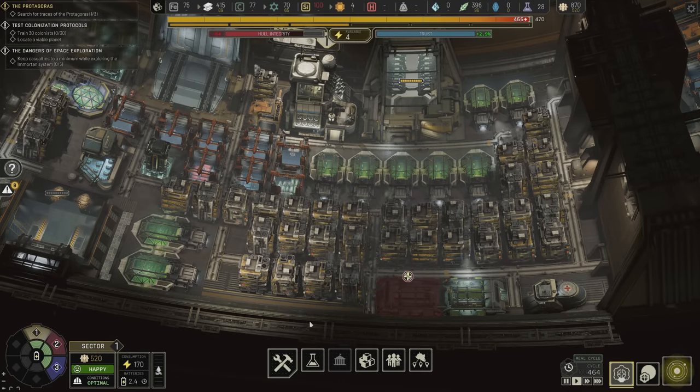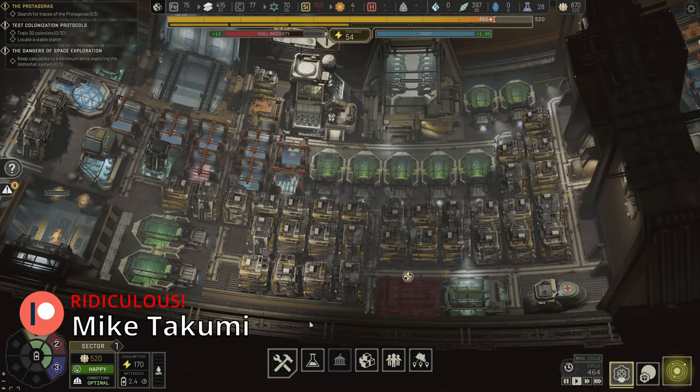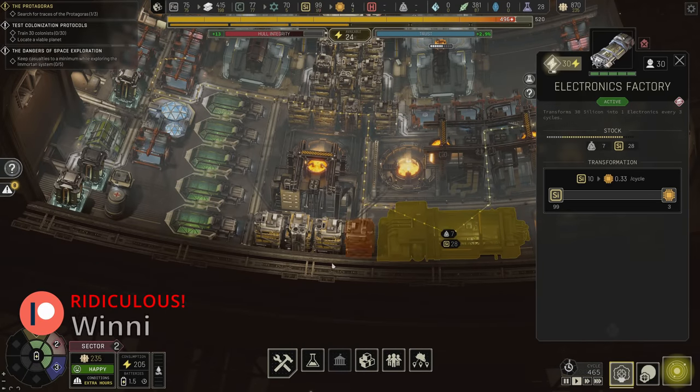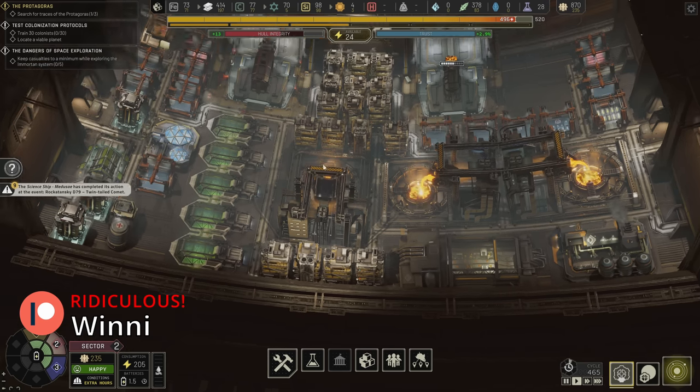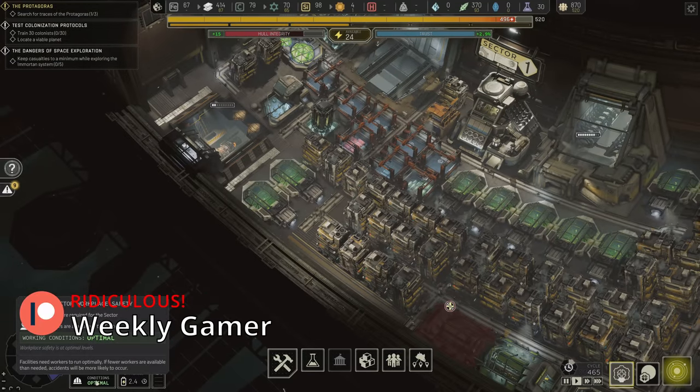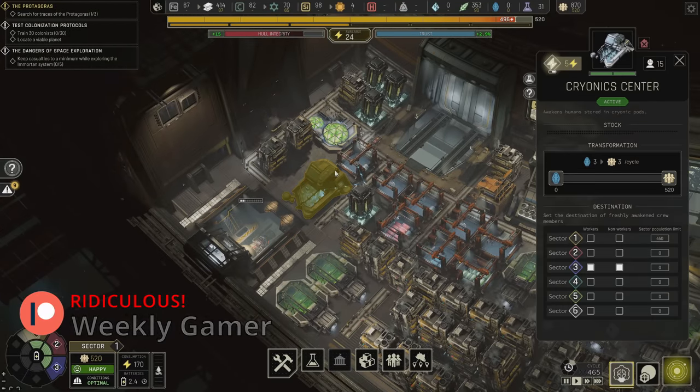Hey everybody, welcome back, it's Ixion. Hope you're having a sweet day. Our solar panels just completed, and that means I got the power necessary to go ahead and flip on the electronics factory and get to work making more electronics. In sector one we have optimal working conditions, and hopefully we uncover some more pods.